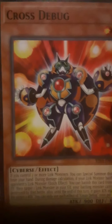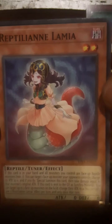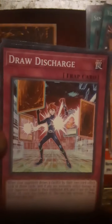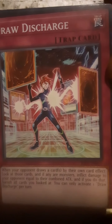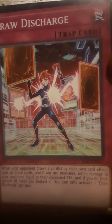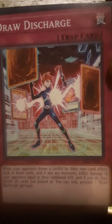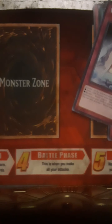Cross Debug. Reptilian Lamia — got some new Reptilian support! Reptilians were never good but I did like some of their monsters; it just sucked that Reptiles never had any real support. Draw Discharge: when an opponent draws a card by their own card effect, look at those cards and if any of your monsters are affected, inflict damage equal to the combined attack, and if you do that, banish all cards you looked at. So they're just trying to mess people up. World Legacy was Stolen — it's a very situational card, but as much as people search their decks in the current game, I don't see it as unfeasible. Though it did say it had to be a draw; most of them are direct searches.